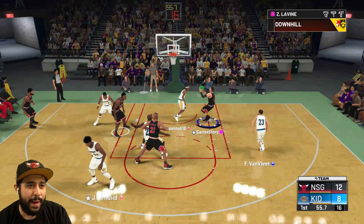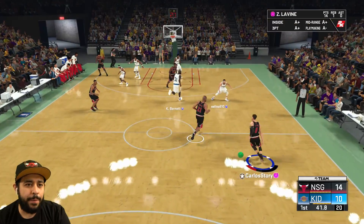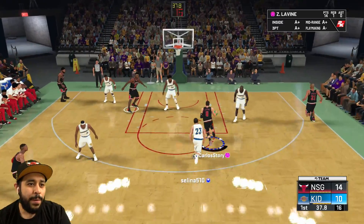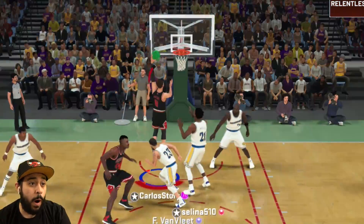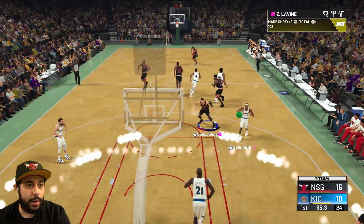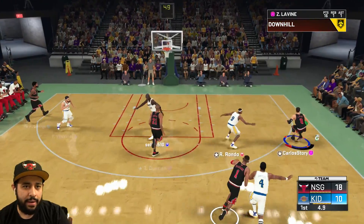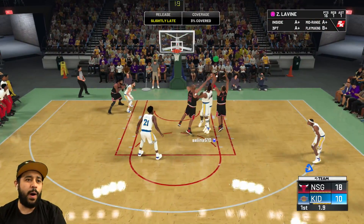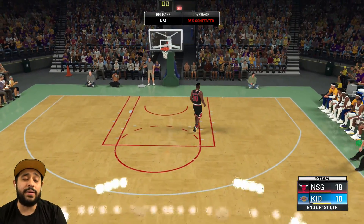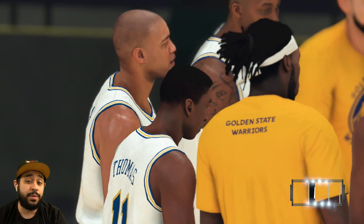We're driving to the basket — he has that same animation where he just dunks the ball. We already got 14 points with LaVine. I love his little animation. He's reaching — we gotta keep driving. He's pulling a Giannis out here — only Giannis drives like that. Seven seconds, I need that buzzer beater, LaVine. We're pulling that three at the buzzer — wasn't quite at the buzzer, but 16 points already for Pink Diamond Zach LaVine in the first quarter and he's already feeling super cheesy.